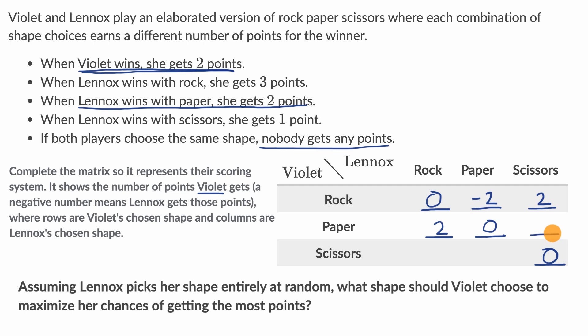What about Violet picking paper and Lennox picking scissors? Scissors beats paper, so Lennox wins with scissors, earning one point. You might be tempted to write a one, but remember this matrix tracks Violet's points. Since Lennox gets the point, Violet gets negative one point here.